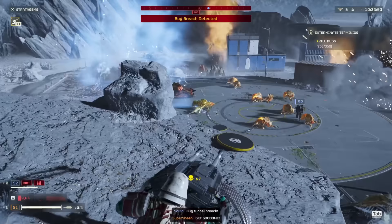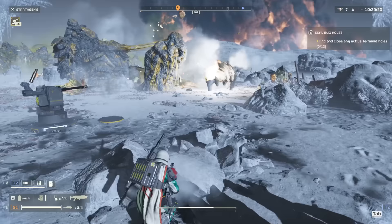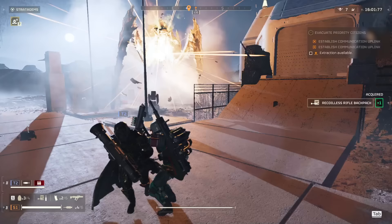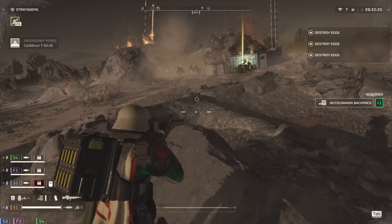And there you have every defensive stratagem in Helldivers 2 ranked from worst to best. These are actually my favorite stratagems — being a huge fan of minion-based gameplay, this lets you summon turrets, rockets, sentries, and shields that not only help me but might defend my team as well. In dangerous missions on enemy territory, the thing you want most is more bullets flying towards the other side, and these give you that in a glorious manner. Just be careful which ones you pick depending on the planet and assignment, and avoid mines if at all possible since they're very poorly implemented.